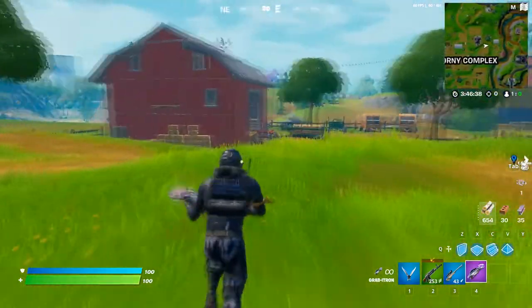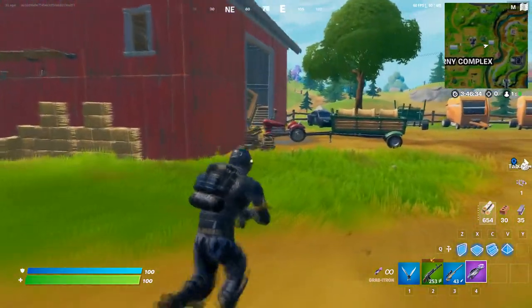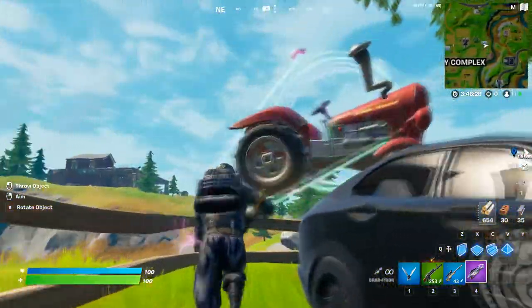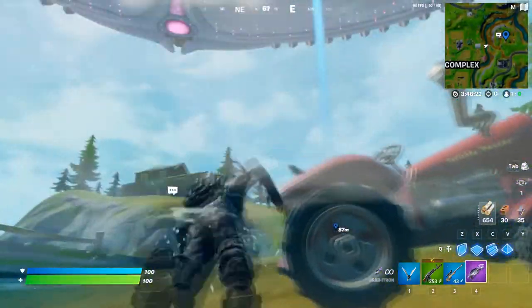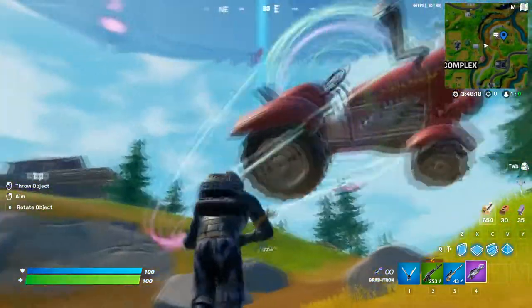If you want to do this challenge with the Gravitron, just open chests and try to find one. It is hard to get, but if you find one, just grab the tractor using the fire button. Then go to Hayseed Farm and your challenge will be done.